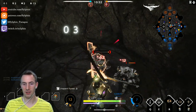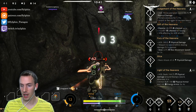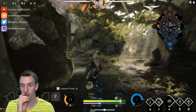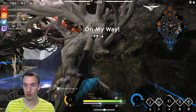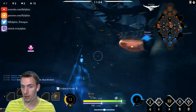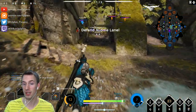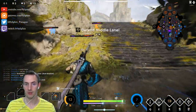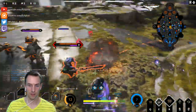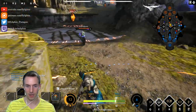The very last ability we got was Light of the Heavens - his right click or right trigger on PS4. It deals 104 physical damage around Kwong's sword wherever it is. Remember you can throw out your sword with Judgment of the Heavens and then use Light of the Heavens to deal damage while the sword is out, giving you a kind of ranged ability. Or when the sword is in your hands you can just do that damage around yourself.